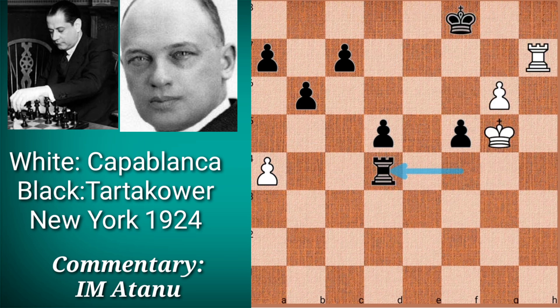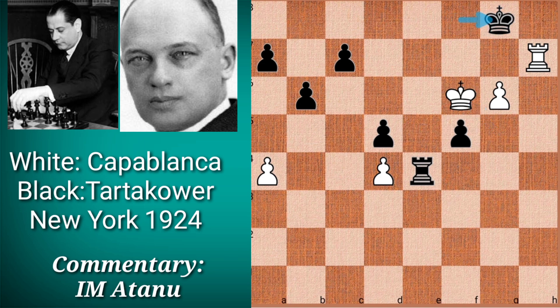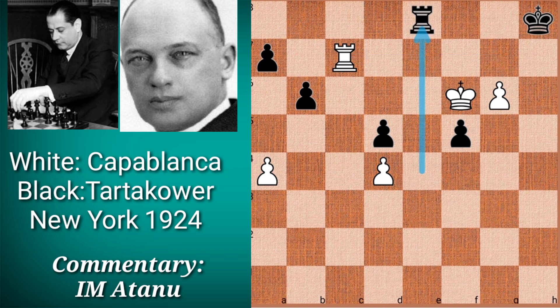Therefore Black played rook e4. White's king entered, threatening checkmate on h8. Black played king g8, and before capturing on c7 to renew the checkmate threat, White played one intermediate move: rook g7. After king h8, he played rook c7, threatening checkmate on c8. Black played the only move — rook e8 — defending.